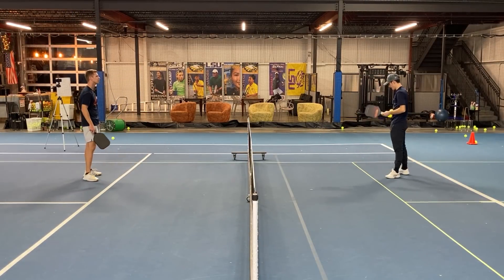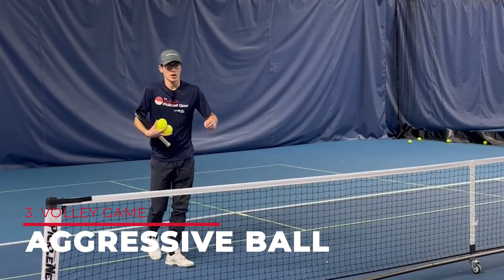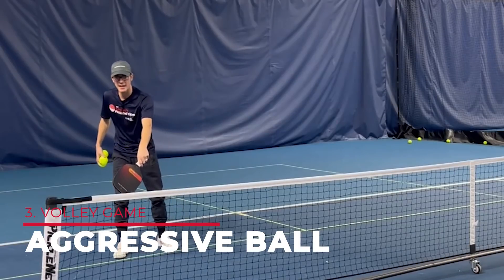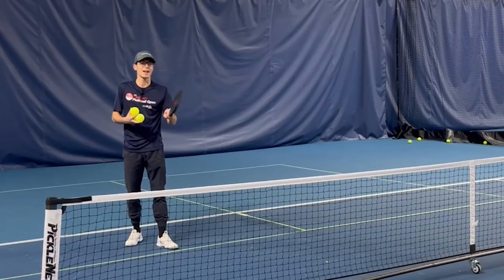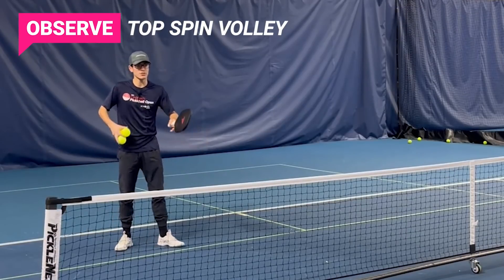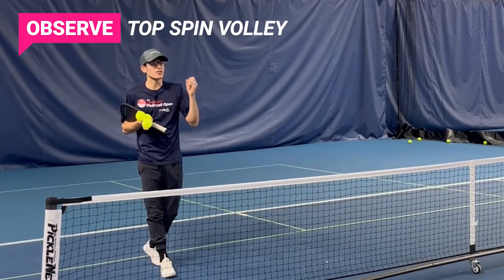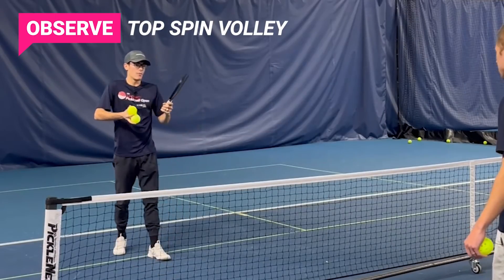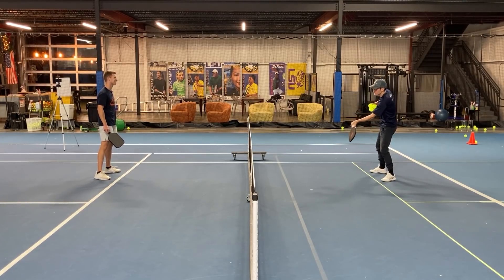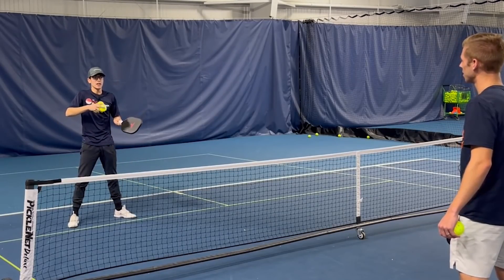The second thing is being aggressive on a ball you generally wouldn't be aggressive on. The higher level you get, the more you can make these shots. That shot is a topspin volley. One player you see doing this really well is Ben Johns — he'll take a ball you generally wouldn't be aggressive on and be aggressive with it. The opponent thinks it's going out, but it drops in because of the spin he puts on the ball. I'm going to try to do it — take a ball that isn't generally super aggressive and roll it fast toward Justin's chest.